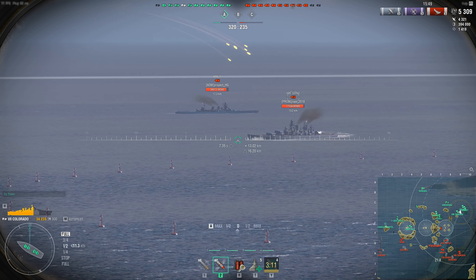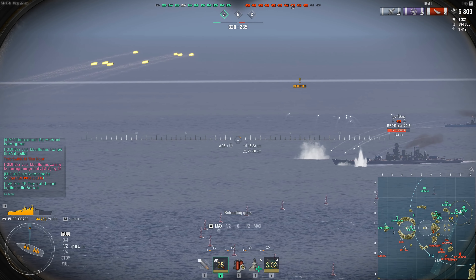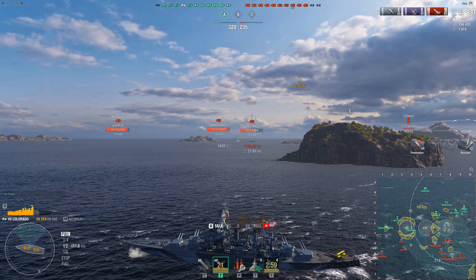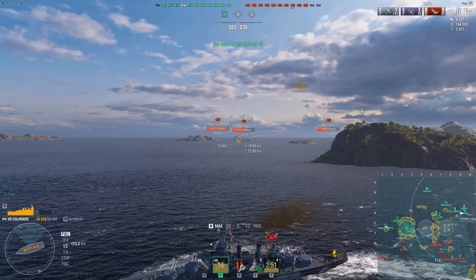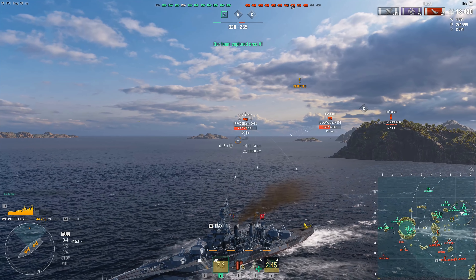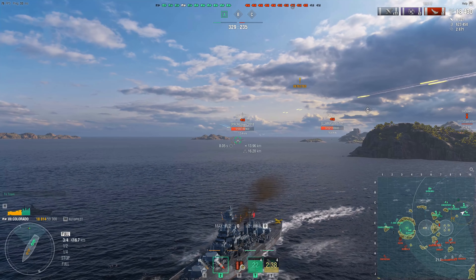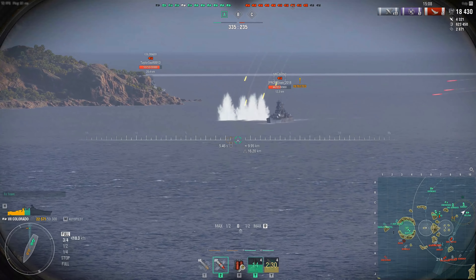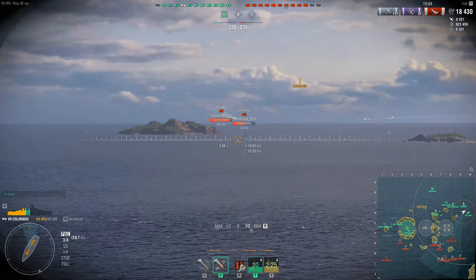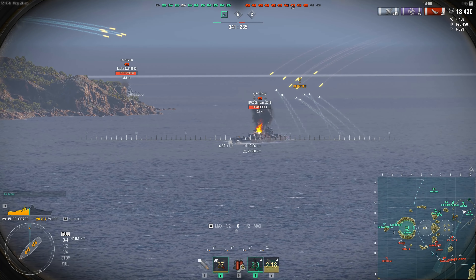Moving on to number four, we have the tier 7 American battleship, the Colorado. The Colorado wasn't that great when I first played through her, but for her slowness, sluggish turrets — her armor is actually pretty decent — but when you get uptiered that's not the best thing, because if your armor is decent at tier 7 and you're up to tier 9, you're just chunky at that point. Tier 9 ships can chunk the crap out of you for 10, 12, 15k damage from just about any angle. Slow, her turrets traverse very slowly. Her range is actually pretty decent, but her 16-inch guns — that was the main thing with the Colorado. She's a tier 7 battleship with 16-inch guns, and that was a huge plus back in the day.